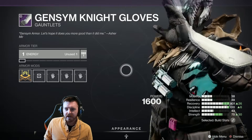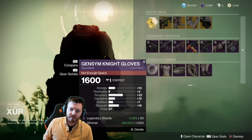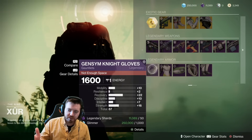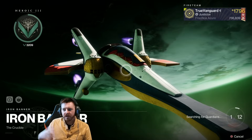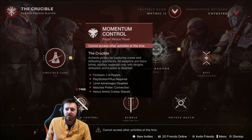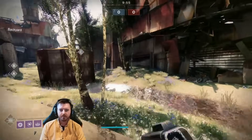Another thing worth noting is that there are some really nice stat roll gauntlets here for the Warlock — this Jensen Knight set has high recovery and strength, so it's really good for things like Voidwalker. You want to be able to throw those pocket singularities and have high recovery. Unfortunately it is Iron Banner week, which is not my favorite, but I do actually really enjoy Momentum Control — I like it more than Checkmate.